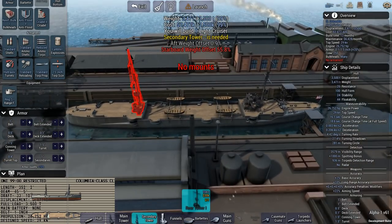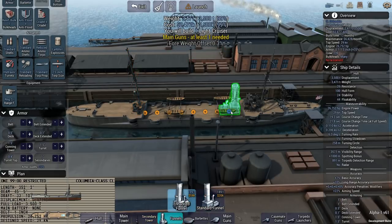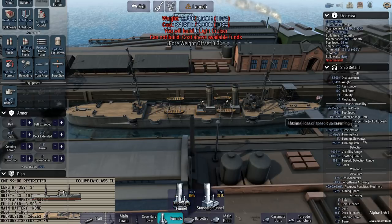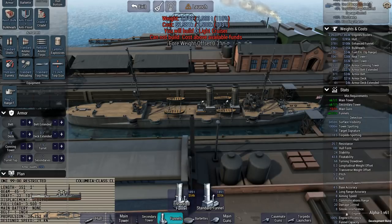We're going to go with the main tower in the standard spot, same with the secondary tower — not a lot of options there. We're almost over cost already and don't even have a single gun on board yet. We may need to slow it down a little bit. For funnels, we'll go with the enhanced funnel — I think we'll go with two of those and see if that gives us enough engine capacity. Our engine efficiency is at 100%, so a double-funneled cruiser should be adequate.